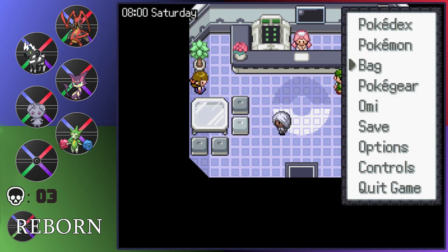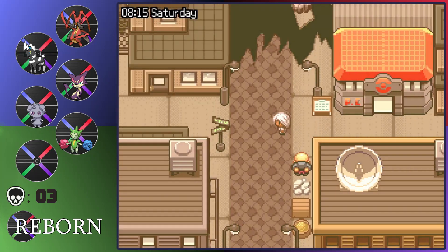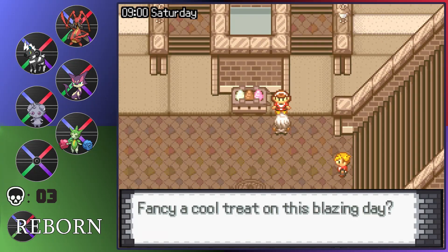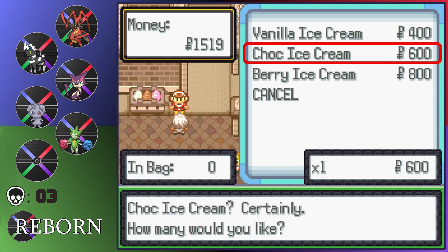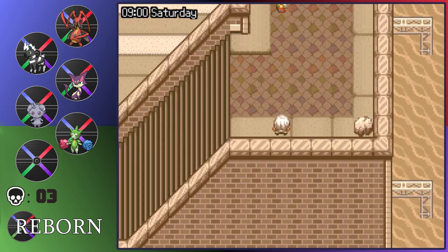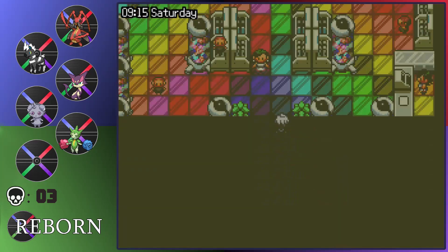Plus, all this walking around I'm about to do will help me hatch this egg. I'll be back either when this hatches or if I find anything interesting. I'm just going to go back to the other wards in case there are some new Pokemon with this harsh sunlight. There's an ice cream cart here. 'A cool treat on this blazing day.' Vanilla is 30 HP, Chocolate is 70 HP, and this one is 90 HP — 'eat it before it melts.' Let's buy a chocolate, because I think there's a quest I can do.